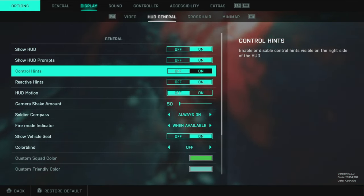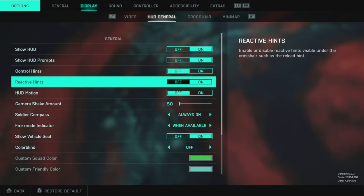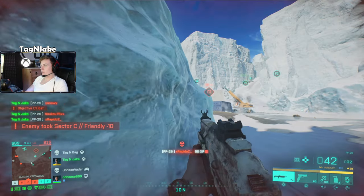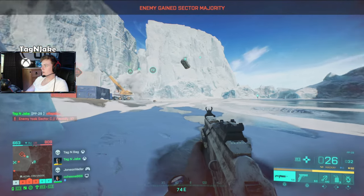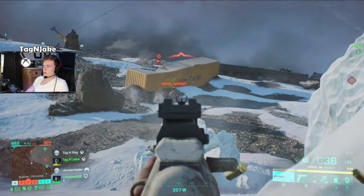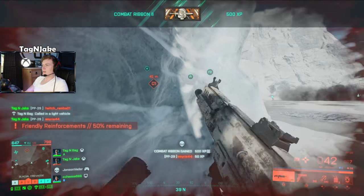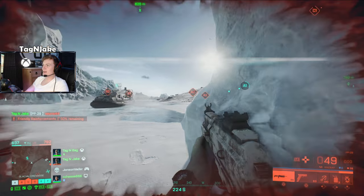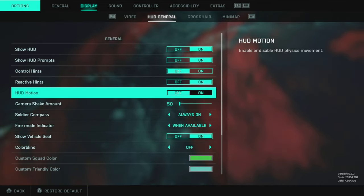Keep the reload indicator on — this applies when you need to reload your stim pistol, primary, sidearm, or choppers. You always need that little prompt telling you to reload because you can't constantly be looking down at the bottom right corner. When you get really low on ammo, that prompt pops up and lets you quickly check if you need to reload.